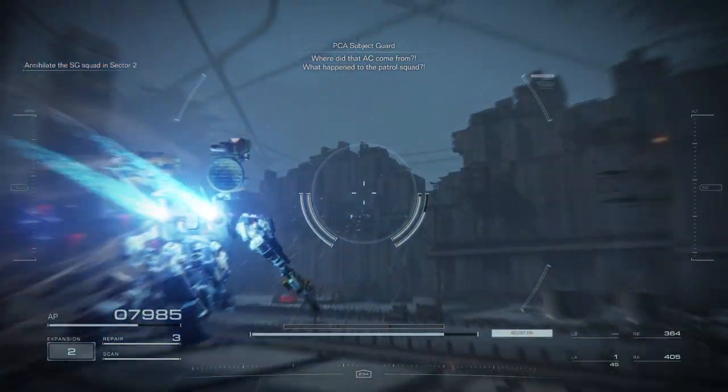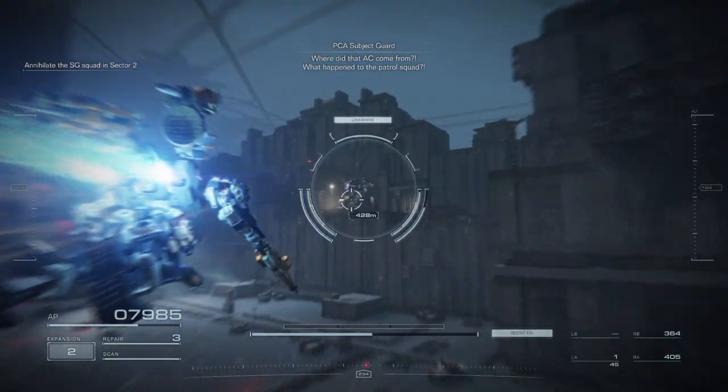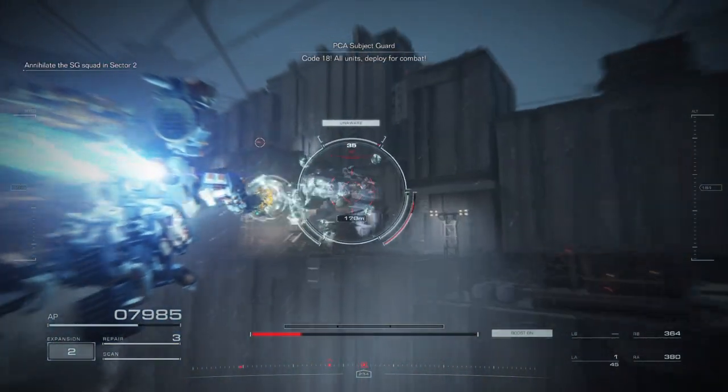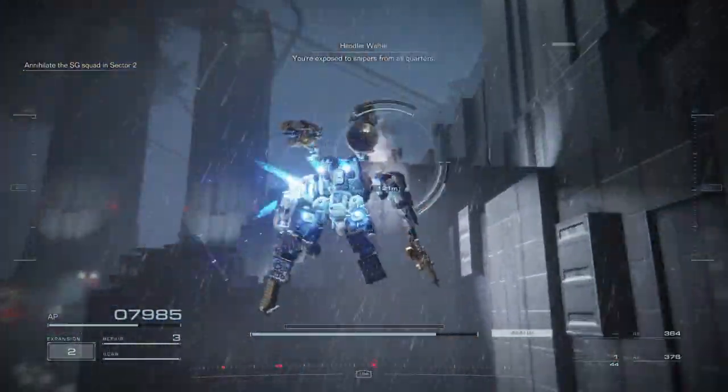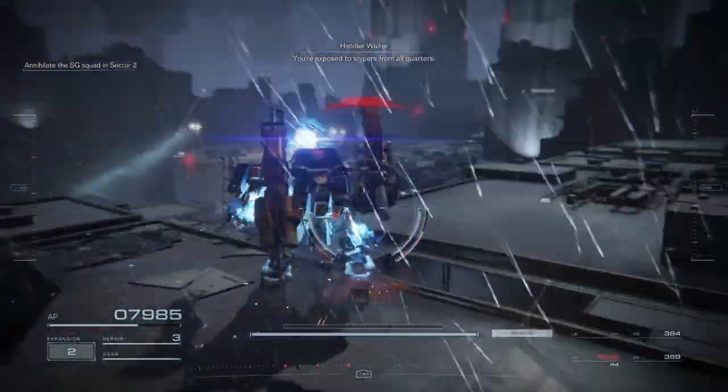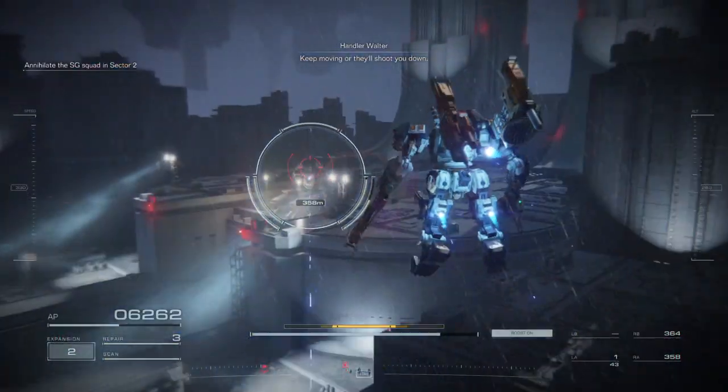Where did that AC come from? What happened to the patrol squad? Code 1-8, all units are deployed for combat. You're exposed to snipers from all sides. Keep moving or they'll shoot you down.